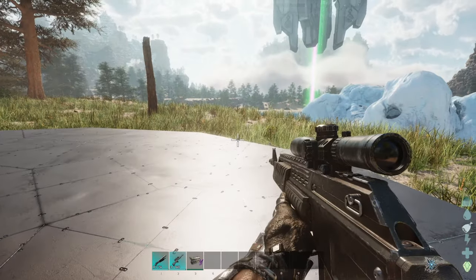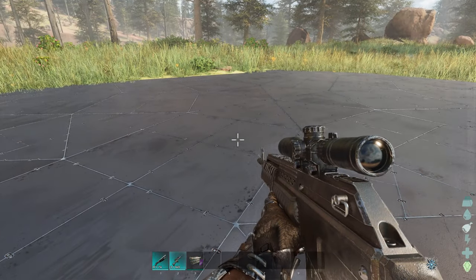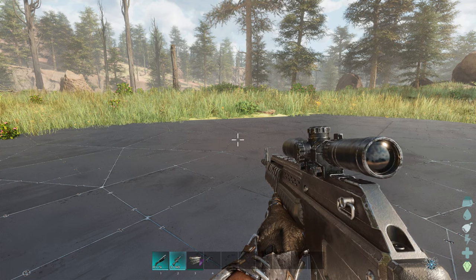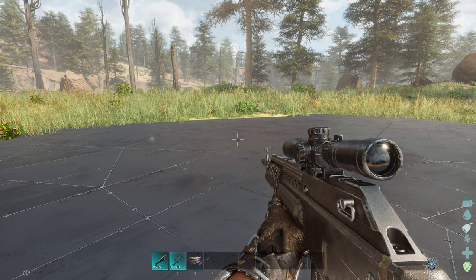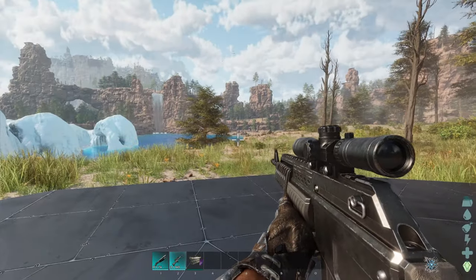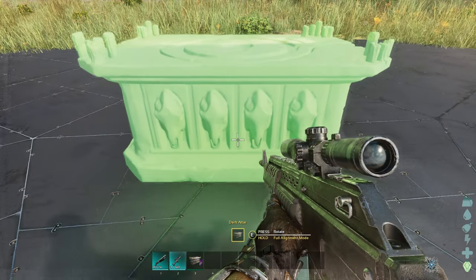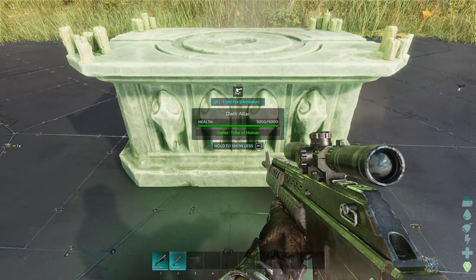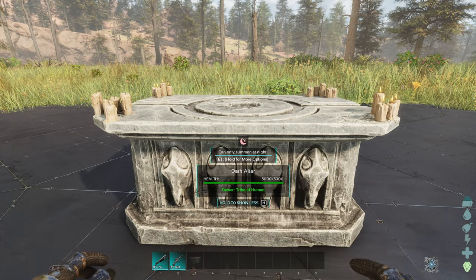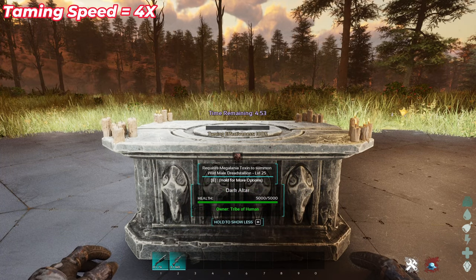To start the second phase of the taming process, take the Dark Altar somewhere safe. I do not recommend taking it to your base, because the stallion will attack you, your creatures, and your structures. That's why I'm out here in the middle of nature on a flat platform. Place down your Dark Altar and it's going to ask you for apex drops, but first you'll have to wait until it's nighttime — it says you can only summon at night.